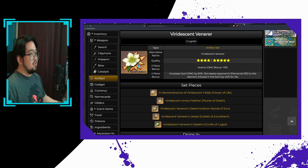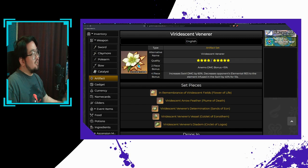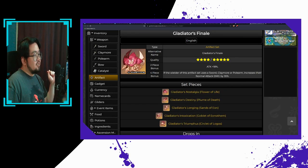For artifacts, if you're going to build him for more of a sub-DPS and support role, you definitely want the four-piece Viridescent Venerer set. That's how all Anemo characters are going to be built until we get a new Anemo-based artifact set. Kazuha will be dealing a lot of swirls, so the additional swirl damage and lowered elemental resistance is very good. If you're leaning more towards a damage-dealing build, I think the split between a two-piece Viridescent and a two-piece Gladiator set is the way to go.